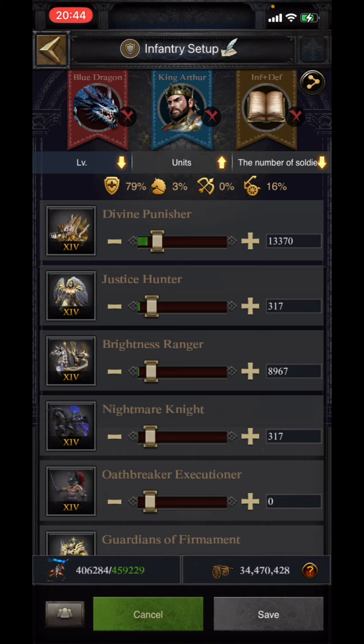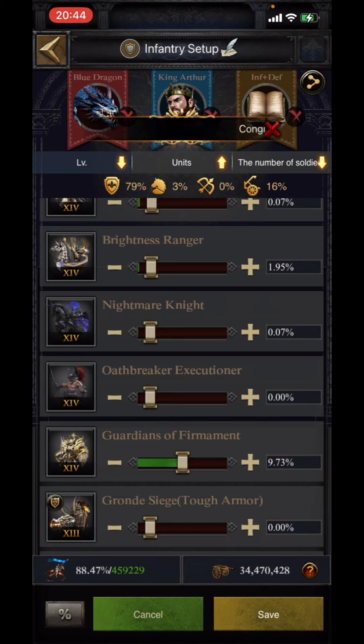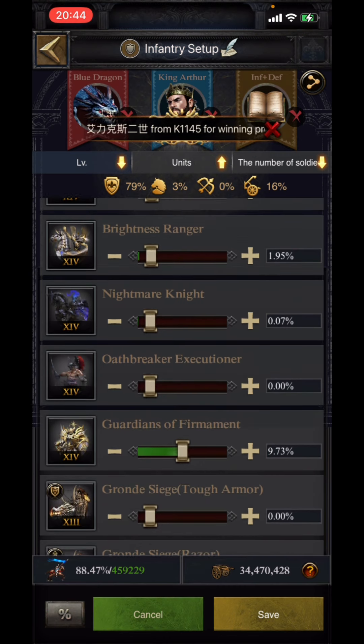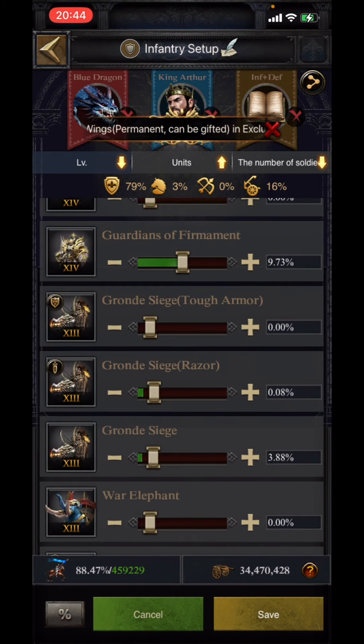Let me talk about this formation that you can use for both offensive infantry purposes as well as for infantry rally initiator roles. Starting with the T14 siege: you are going to use 13,370 units. Then T14 archer: 317 units. In percentage terms — T14 siege: 2.91%, T14 archer: 0.07%, T14 cavalry: 1.95%, knight cavalry T14: 0.07%, T14 infantry: 9.73%. The T14 infantry is used for damage reduction.